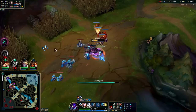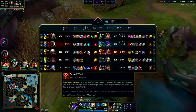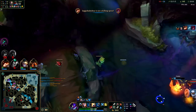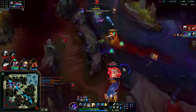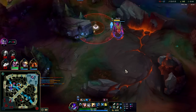That was tempting but no thank you — if I didn't have E evolution there I might have died, because he has Swifties and even if I slowed him the slow may not have been substantial enough. Again with the Q — down he goes. I'm getting Singed-poisoned and it feels bad.